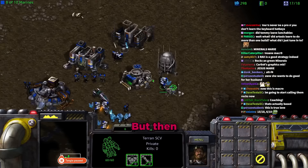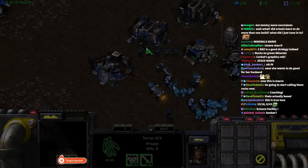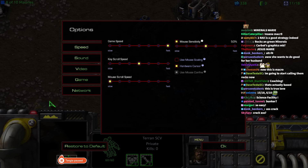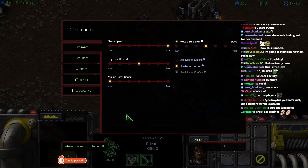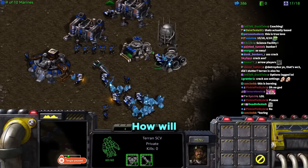Tara says she can't use arrow keys easily if she's using building hotkeys. Daniel says to scroll with the mouse instead, but she has the scroll speed on maximum. He walks her through Options to slow the mouse scroll speed, and she agrees it feels much better.